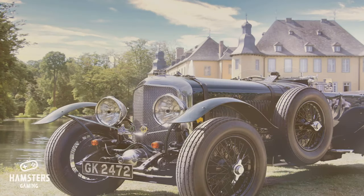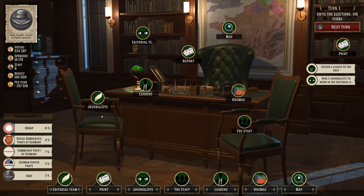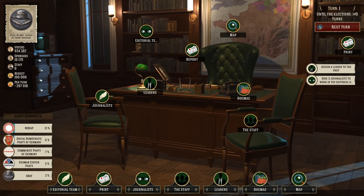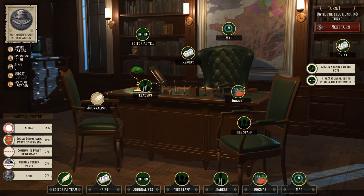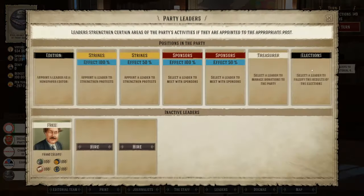Each party has an alignment from far left to far right, but this doesn't lock in the dogmas you can use while playing. Even with a right-wing party you can select very left-wing dogma policies to adopt — it will just take more time to research them.